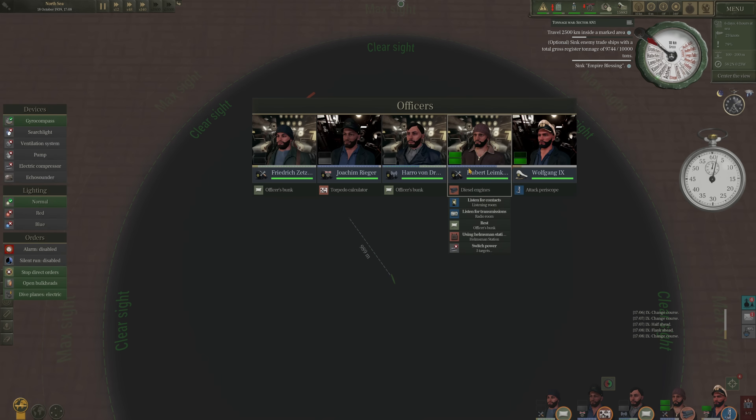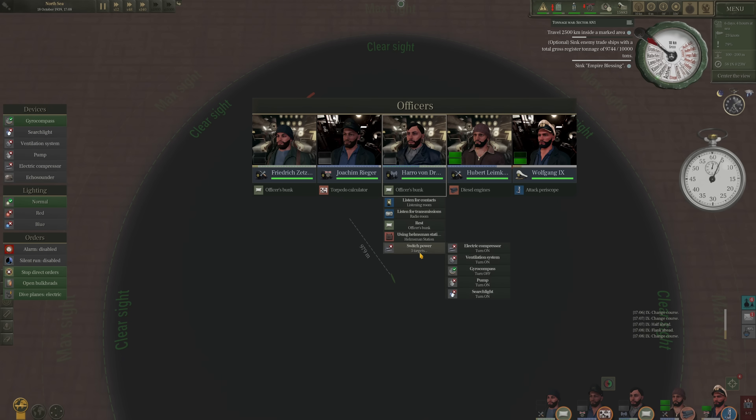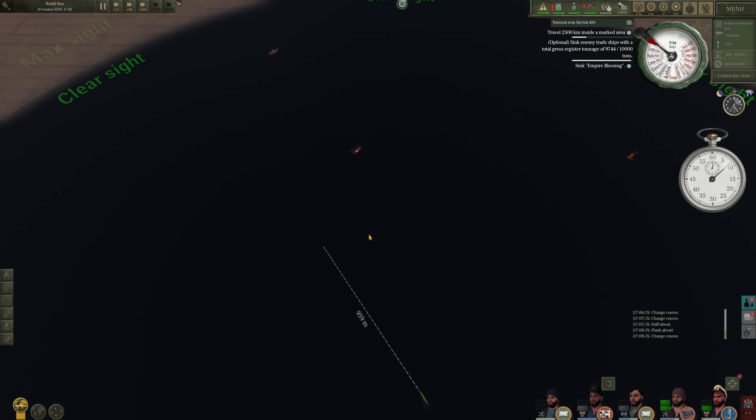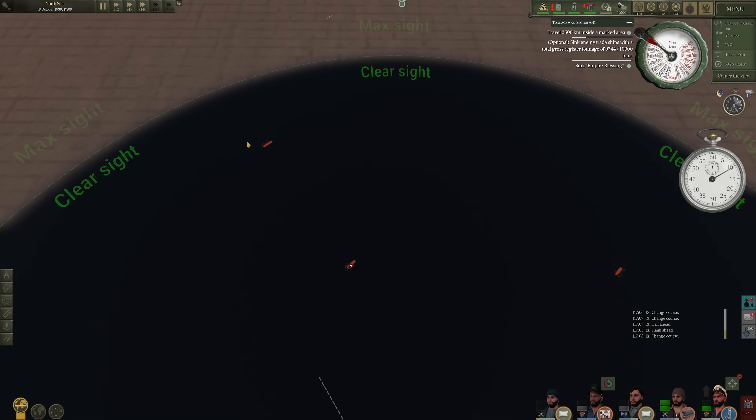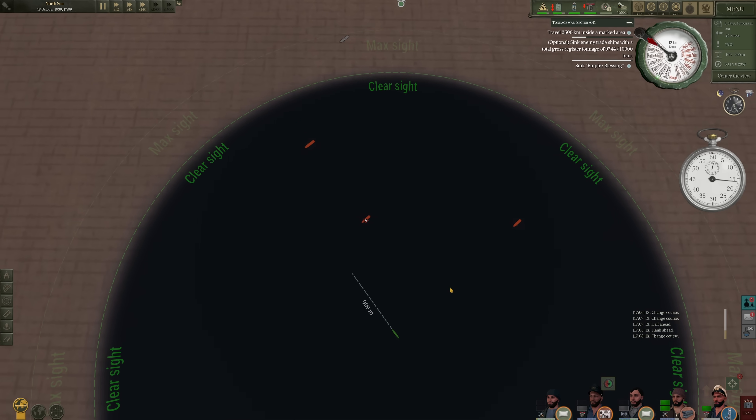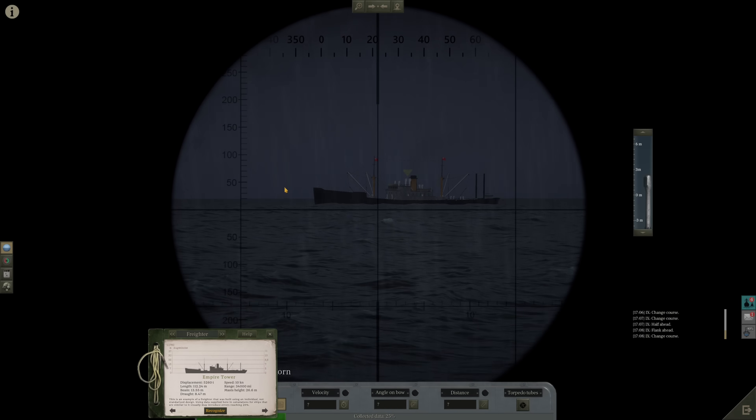I can't use the TDC — I need another officer here. So we'll torpedo this one, this one, and then maybe swing around and torpedo Empire Leopard before getting the heck out of here. One torpedo, one ship each.